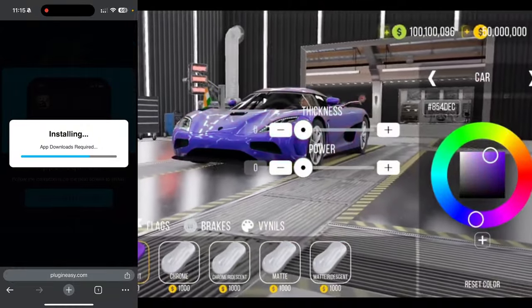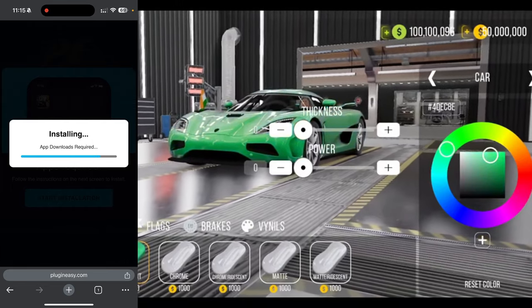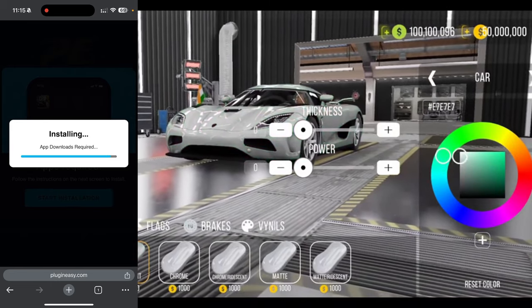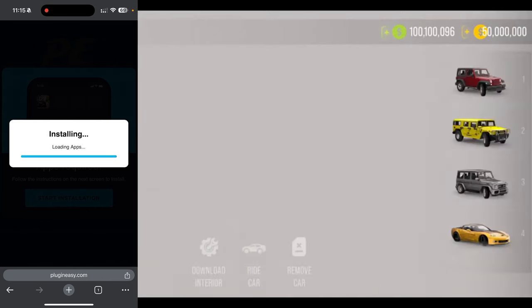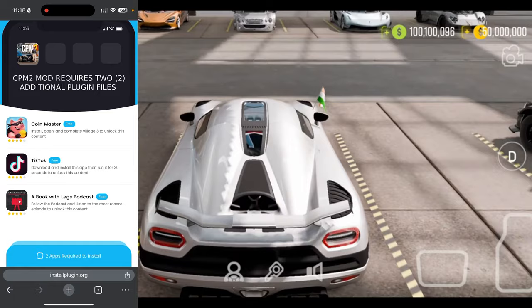All we need to do is simply wait for this to finish. As you can see, it says 'Installing app downloads required,' and all we're going to do is wait for this to finish. That's going to install the mod for us, and it pretty much is that easy. This is a super easy tutorial — it's not going to take you too long.